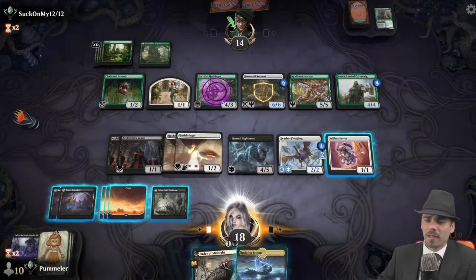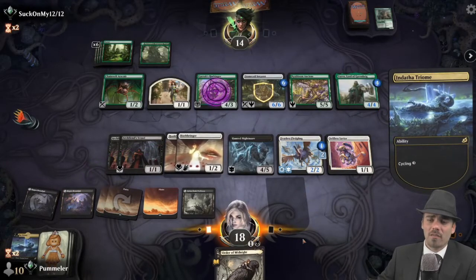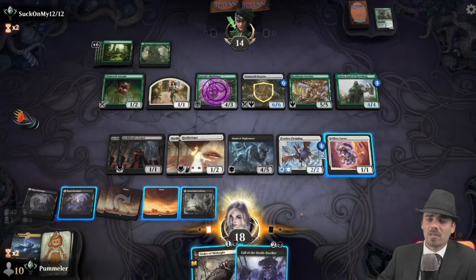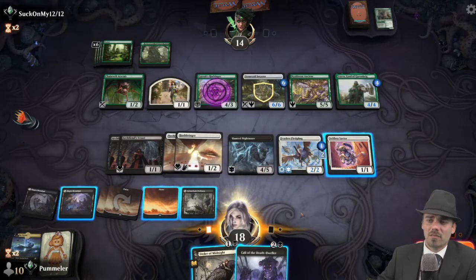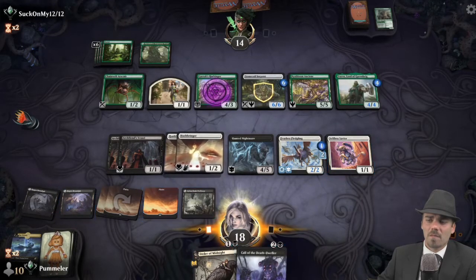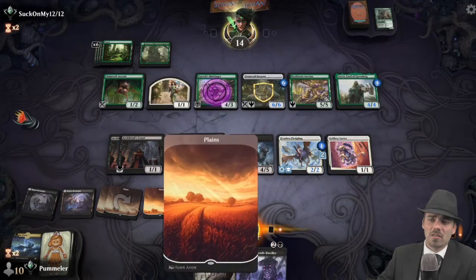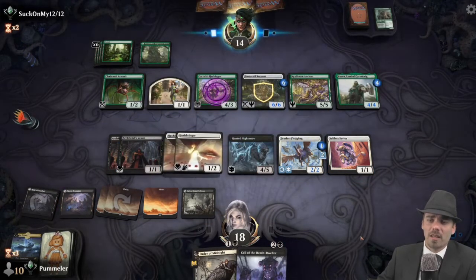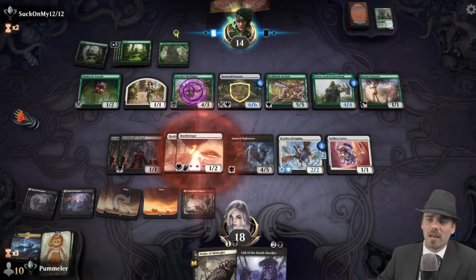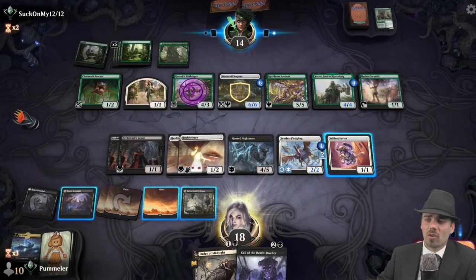We're going to cycle away the Endoth Trium right here during our main phase in case there's something more enticing to do. Another Call of the Death-Dwellers — well that is good, folks. Suddenly our Archfiend's Vessels being forced to chump is not a problem — being able to return them all from the graveyard to the battlefield is quite advantageous. Hushbringer is of course preventing Yorvo from growing.